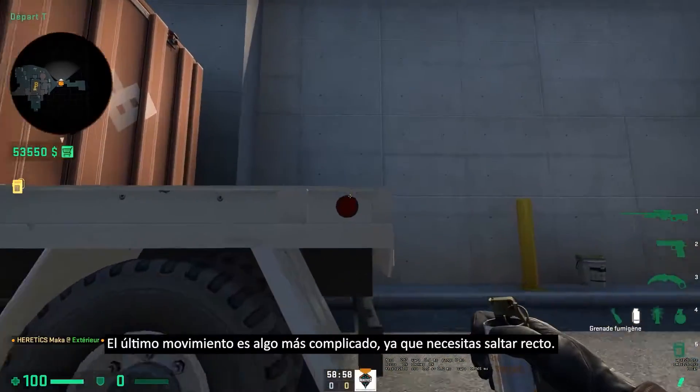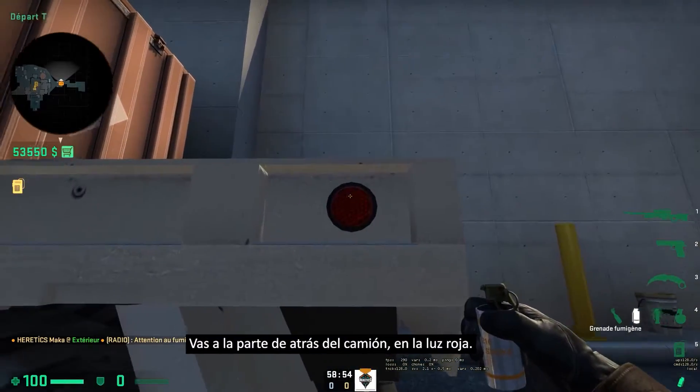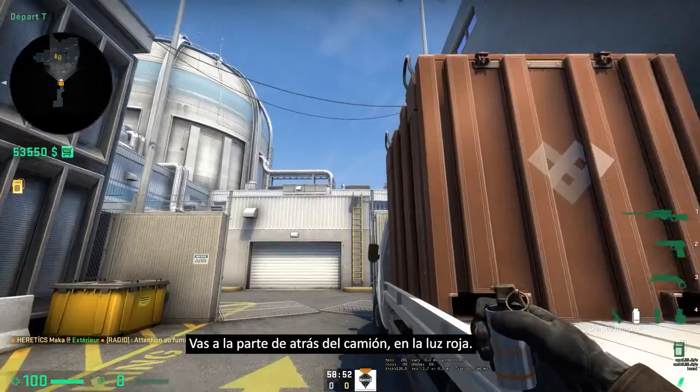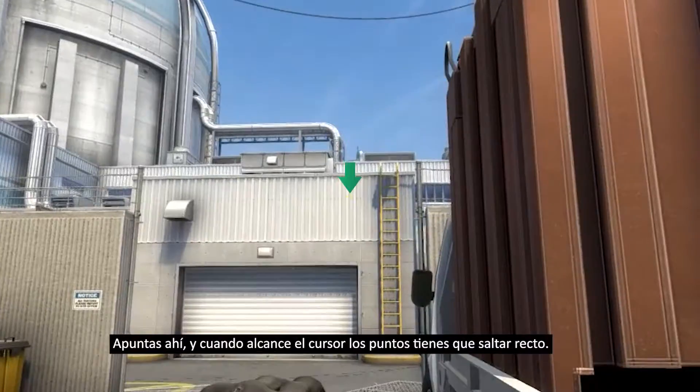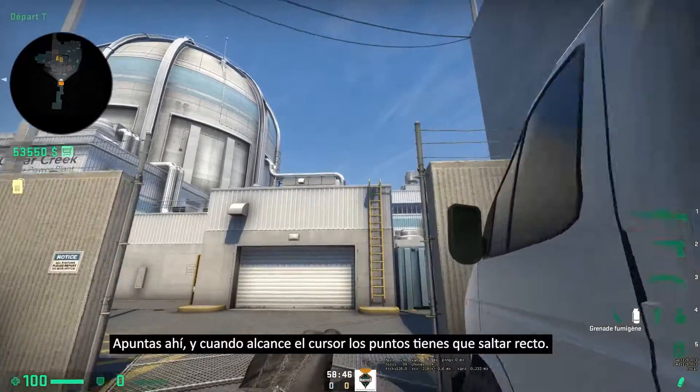The last smoke is going to be a little bit harder — you're going to need to jump through it. So you're going to go at the back of the truck in the red light like this, aim there, and when you reach the dots, you're going to just jump through it like this.